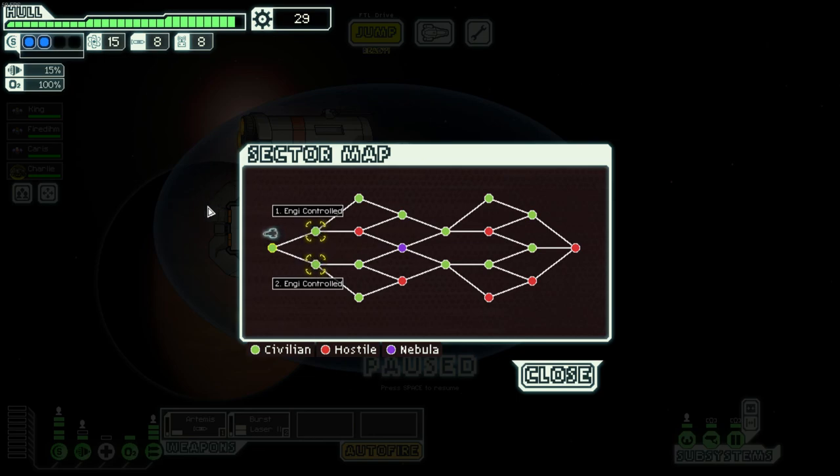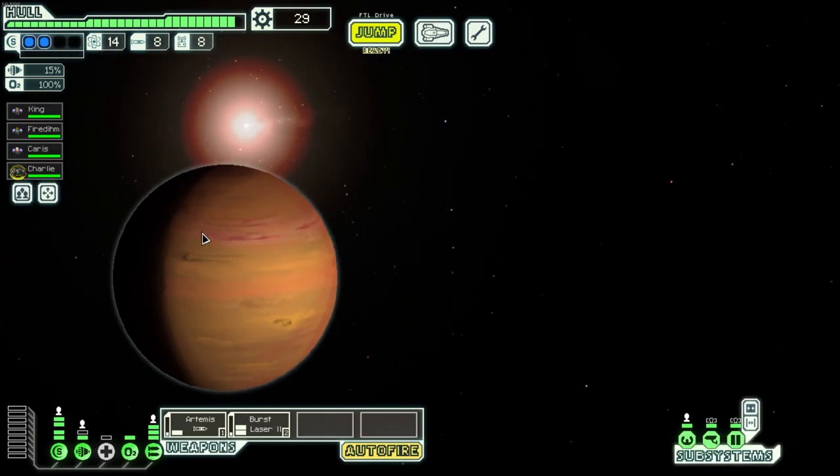We made it to the exit and now choose the next sector. There are eight sectors total and you pick a path. Green sectors tend to be a little easier, red ones harder, and purple ones are nebulas. There are also civilian sectors, Zoltan, Rock, Mantis controlled sectors, Mantis homeworlds, and various others. At the end of all paths is the final boss. You can pick and choose your path based on your playstyle.